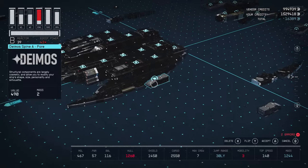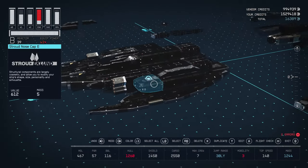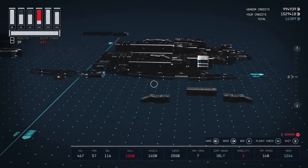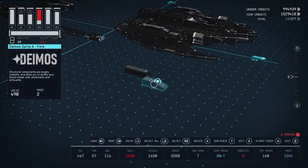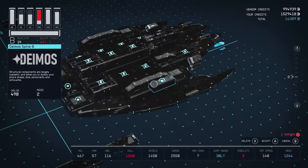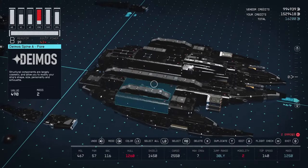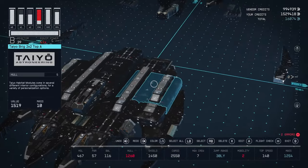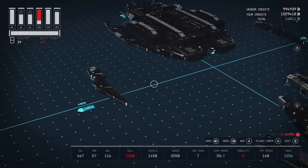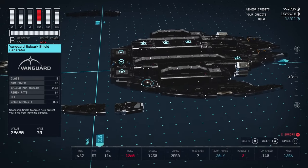Now we'll put on the Deimos spines — there are just two Deimos Spine A's, one fore and one aft. That gray strip flows with those spines and gives a continuation of color from the ship. Along the top we'll add some decoration as well — you can do this with just a few of these, since I deleted some because I didn't want all of them on there. There will be one up top that we'll get to in a minute, but first we're going to tackle the engine assembly in the back.